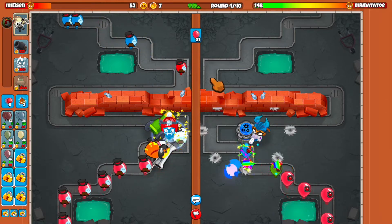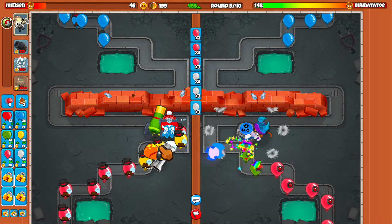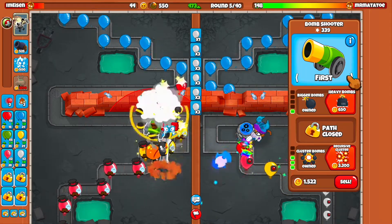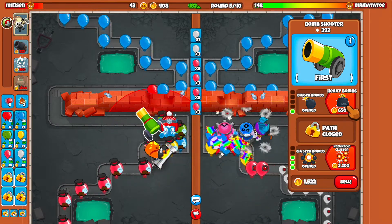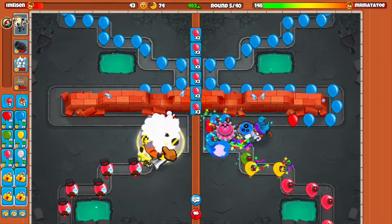I think we shouldn't leak anymore. Holy cow, we leaked so many lives right there — that was crazy. Alright, we're good now. I'm going to get the heavy bomb as well for this cluster, and then we should be good. We should be pretty golden after that. Now I think we're good.